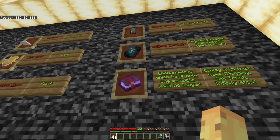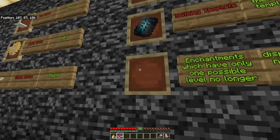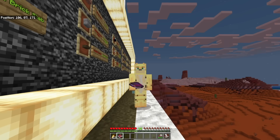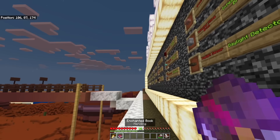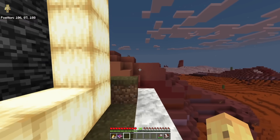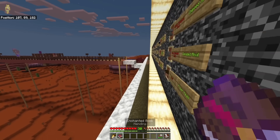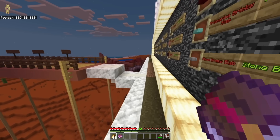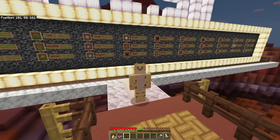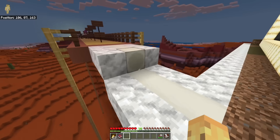Enchantments that only have one possible level will no longer display 'level 1' in their name. So mending is no longer 'Mending I' — it's just 'Mending.' This is Java parity, and technically true, but part of me always liked the creativity of imagining what mending two or silk touch two might look like. Minecraft has ruined that creativity — though I'm maybe being a little dramatic.